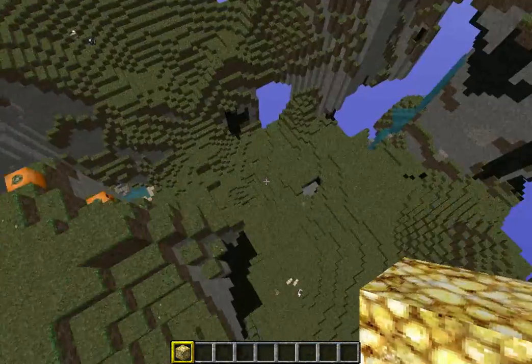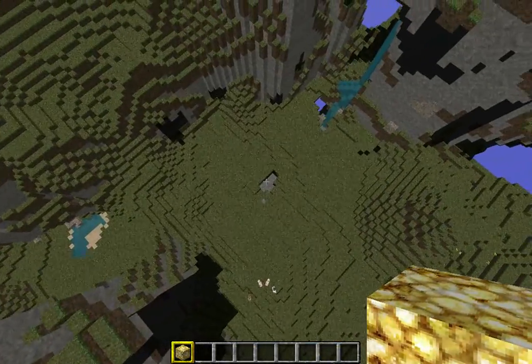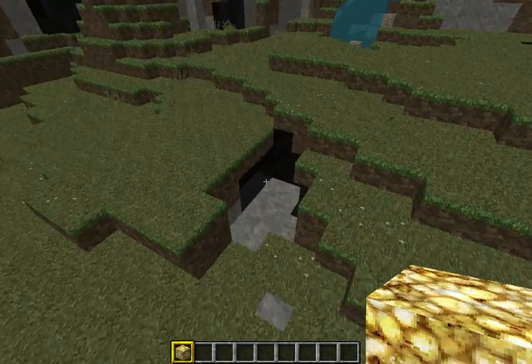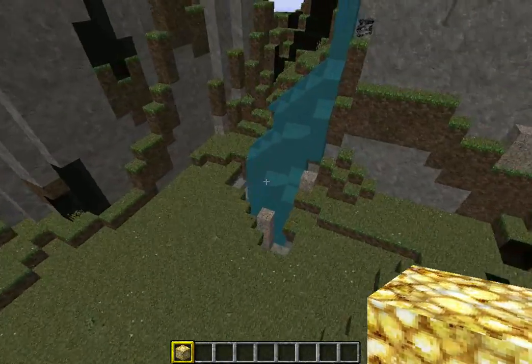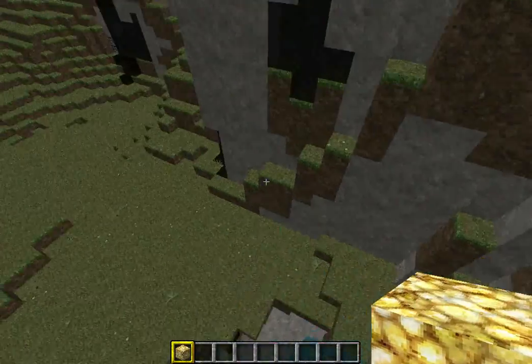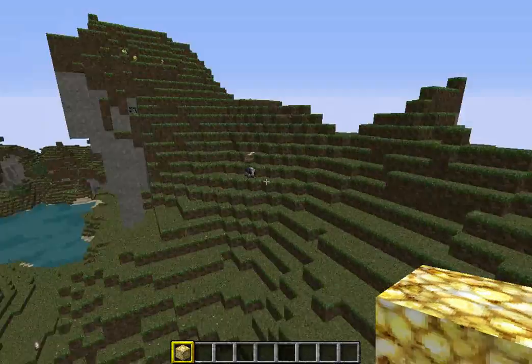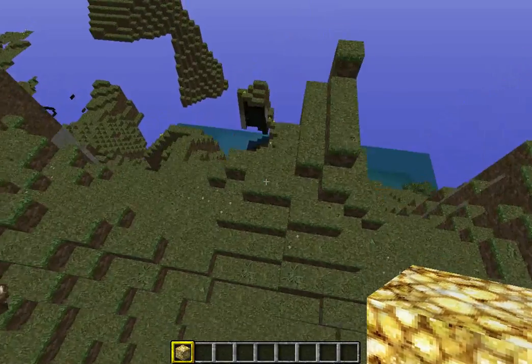You got this pretty awesome mountain formations over here as well. What's this down here? That might lead to a cave system — that looks like it leads to an underground something, probably a cave. Then you got more pretty awesome mountain formations.